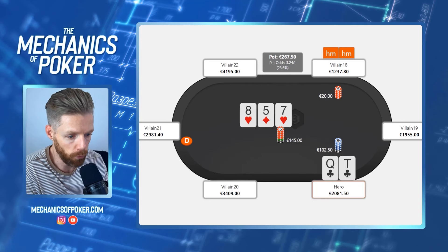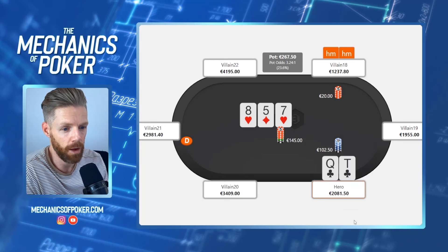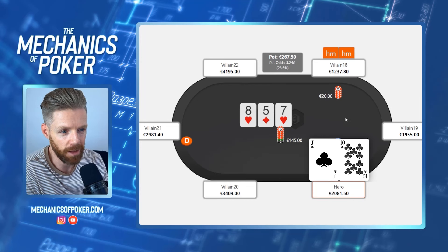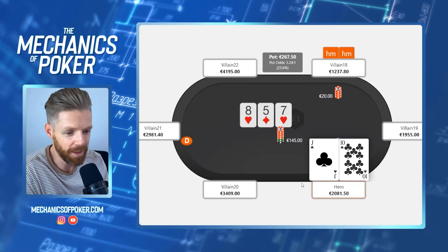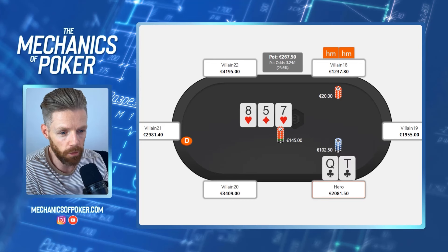What I like about queen-ten of clubs here is that if he comes over the top, we have a very easy fold. With a hand like queen-ten of diamonds I would have preferred to call. Players often get this backwards — with ten-jack of clubs you might be more inclined to raise because you think you have equity, but we have to consider that he can come over the top. You don't want to raise a hand with decent equity and get raised off it. With ten-jack we'd want to guarantee seeing the nine, so I think we should always call with that. With queen-ten I decided to raise, applying pressure on one-pair hands.